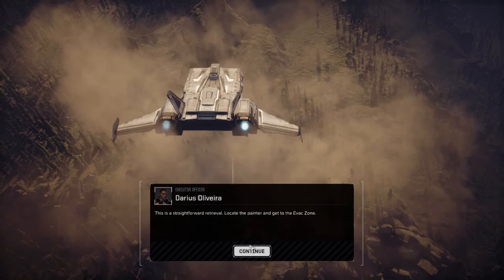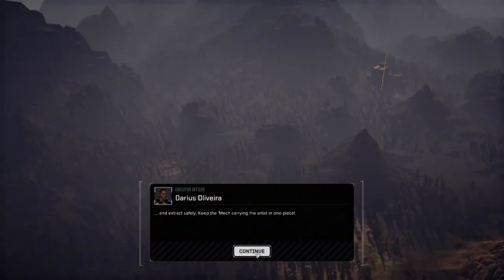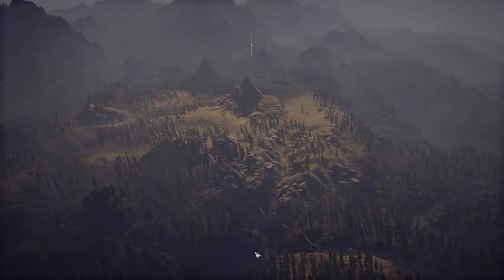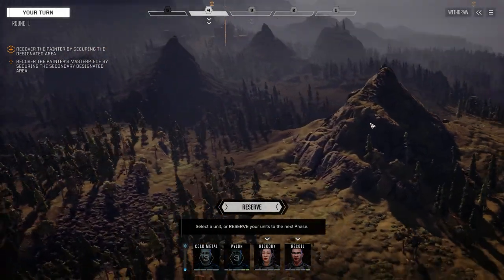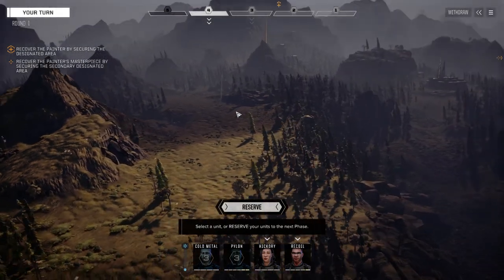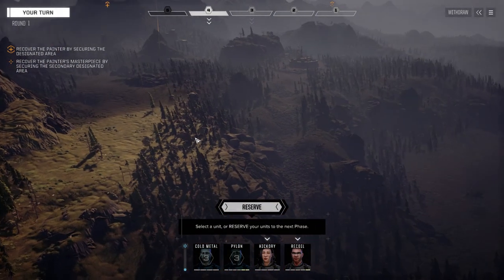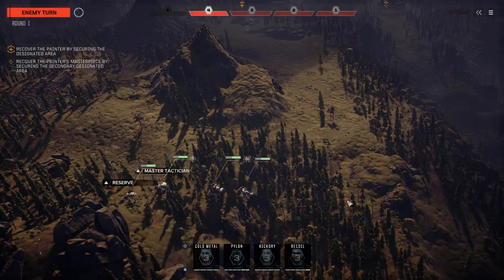We know this map pretty well - lots of places to hide and move around. The problem with this map is those two bases are close together, so we're facing everybody at the same time. In order to maximize our defensibility we want to move kind of over here. We could try and pull down and around this way and try to face as few guys as possible, but I don't think that'll happen, so we're going to move up. Let's reserve first.